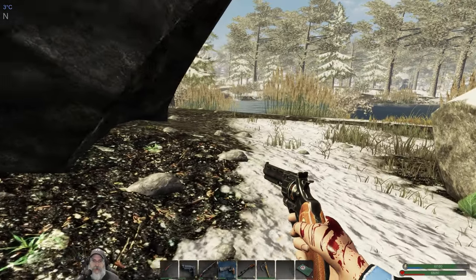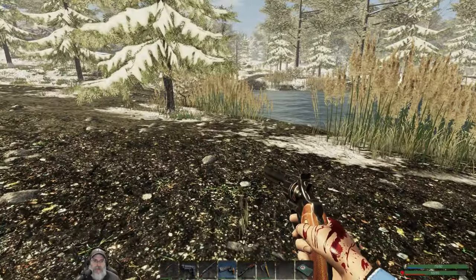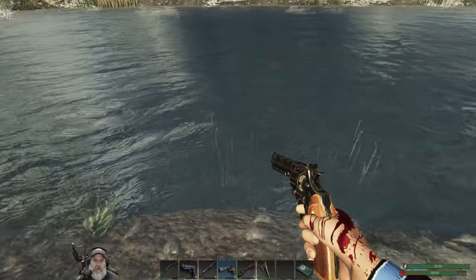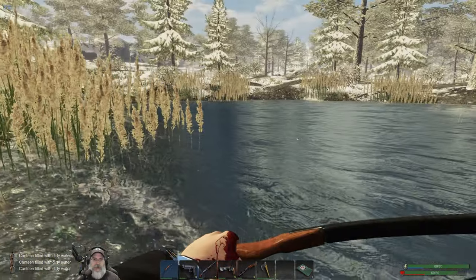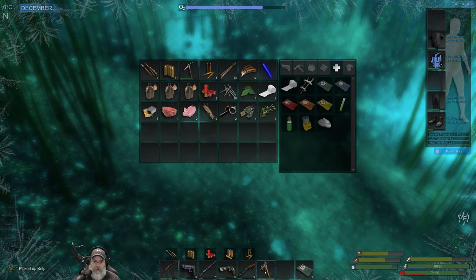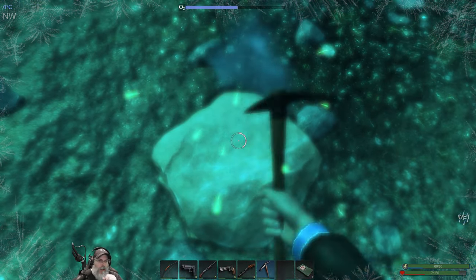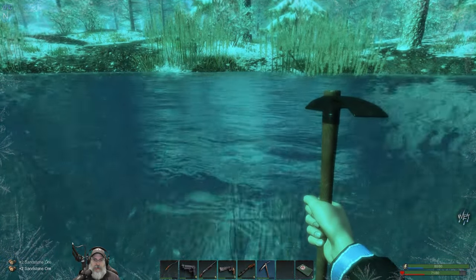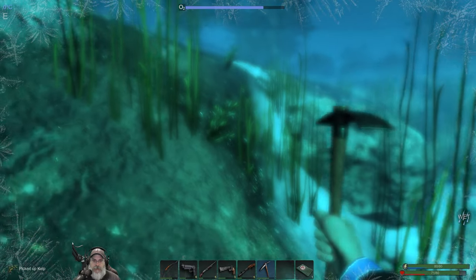We've got a pond here. We have to be careful of fishing rogues because there is a rogue base not too far away. Just listening real quick — alright, I think we're okay. Let's grab some more kelp while the grabbing's good, and also sandstone. Kind of crazy — we shouldn't really be able to go swimming in this water in the winter, but it's a video game, so you know. I learned a while ago that you can't try and apply real life to games.